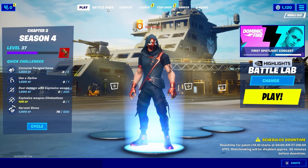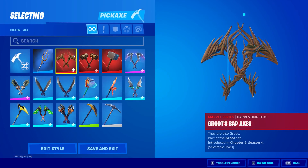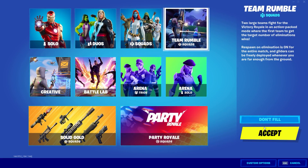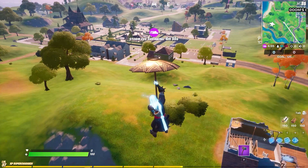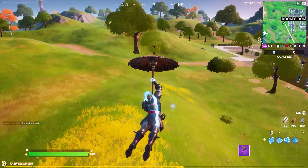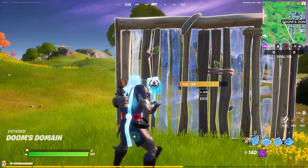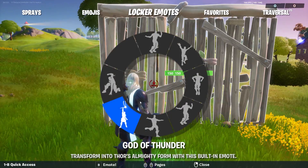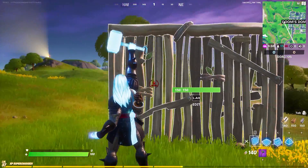Go to your locker and change your skin to Thor. You also want Thor's hammer as your pickaxe. Once you have your Thor skin and Thor pickaxe, start your game — you can play any mode: Team Rumble, solos, or squads. Go to any spot on the map, build a wall, and then use the God of Thunder emote to change to the silver Thor variant.